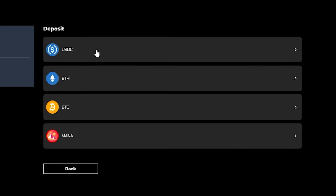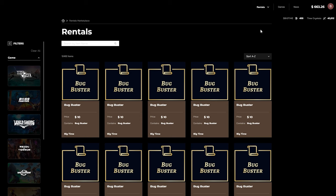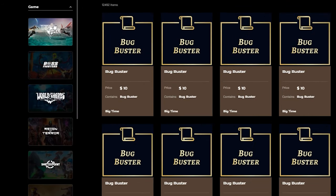The Crypto Deposit supports USDC, ETH, BTC, and MANA on various networks. The dropdown from the Marketplace selection will feature rentals, and that's exactly where you need to go. You will be met with tons of NFTs, from name tags to weapon skins and more.